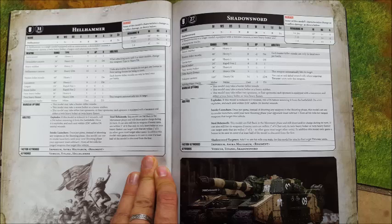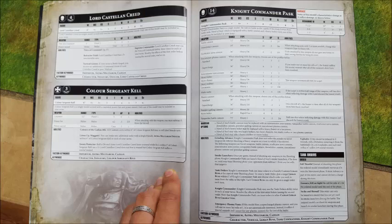Now, the Shadowsword is the one that everyone is getting excited about. Everyone and their mums has been raving on the internet about the Shadowsword and how amazing it is. The Shadowsword is good, but it's only good at one particular thing. But that one job it does, it is very, very good at. And that one job is destroying big, bad titanic units. They are absolutely disgustingly good at destroying other titanic units. If you face Wraithknights, if you face Imperial Knights, bring a Shadowsword — because you won't be facing them for long.